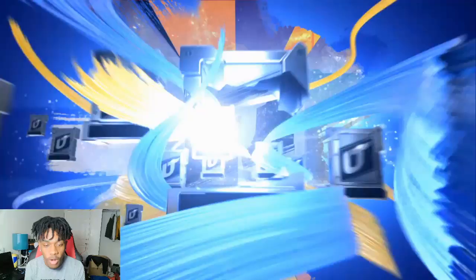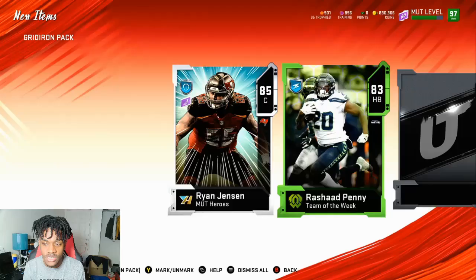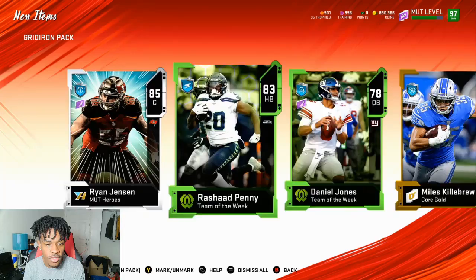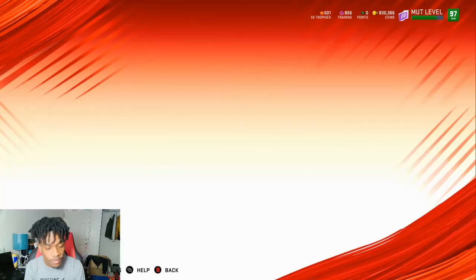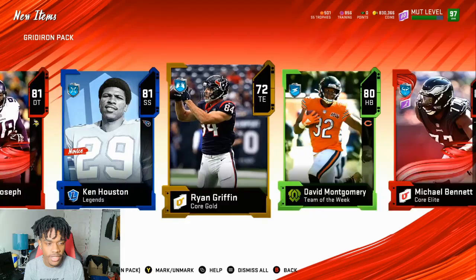We got 85 Ryan Jensen - that card was expensive at first because he got a power up today, but he went down a little because he didn't go into the Themed Diamond set. Then 83 overall and 78 overall. Then 85 Landon Collins - does he go to the set? Yes he does! Then 81 overall Danielle Hunter. These packs are not looking bad at all.